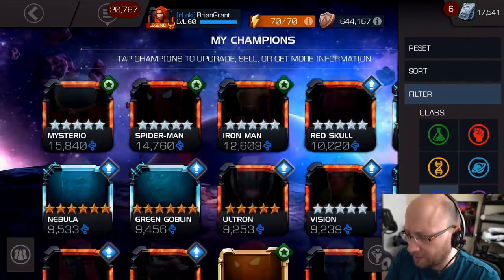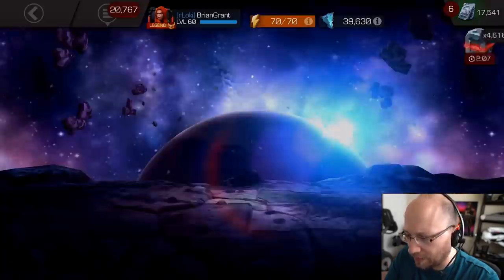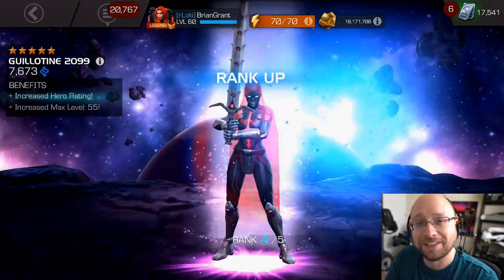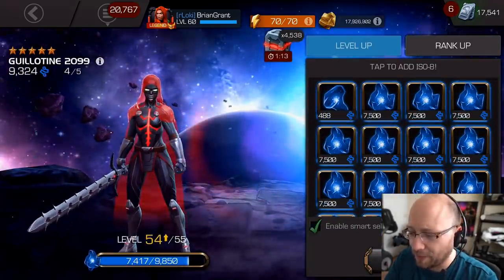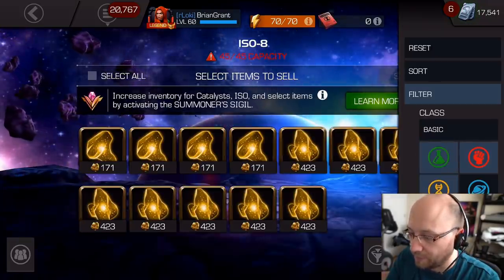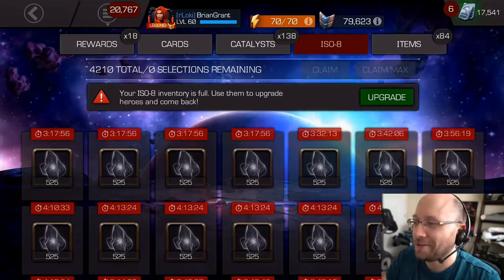Let's go ahead and pull up the tech 5-star champions — there she is, 18/20/99. Let's go ahead and rank her up and feed this ISO as fast as possible. I saved the tech ISO and we're basically all leveled up here. There's no time — I'm gonna sell everything except for cosmic. I didn't let any ISO expire. I did have to sell a little bit more ISO than I wanted, but we saved it.